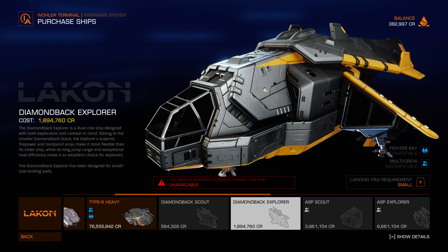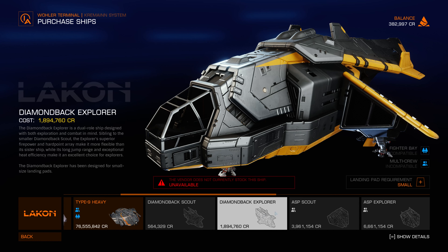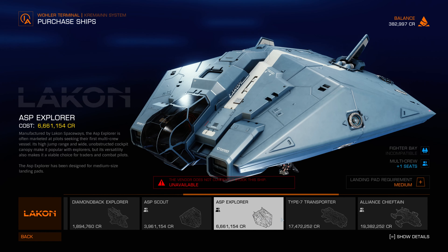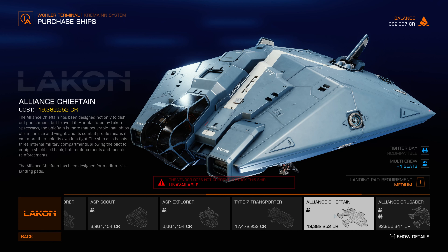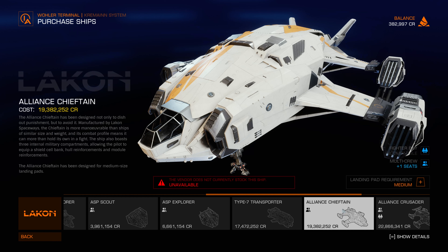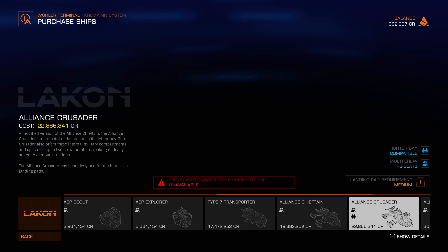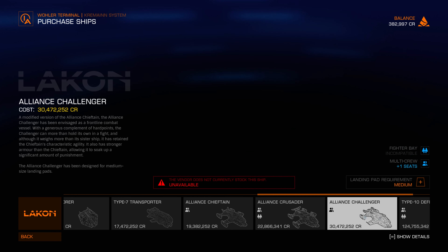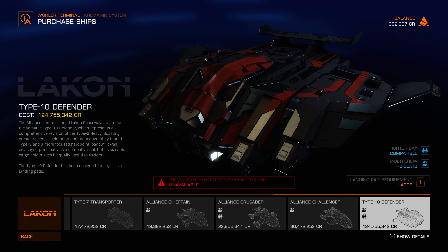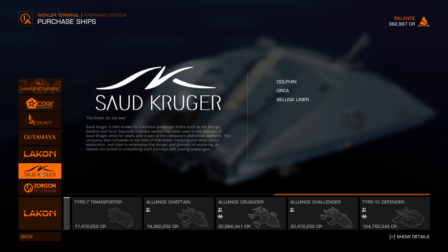The Diamondback Explorer — I like this one. This ship looks like one of the transporter ships from Battlestar Galactica — not the Viper, the other ship; I forgot the name. The ASP Scout and ASP Explorer — I don't like the design of those ships. The Alliance Chieftain — I like this one, 19 million. The Alliance Crusader — I like this design as well. Alliance Challenger — nice. Type 10 Defender — whether I like it or not, I cannot afford it.